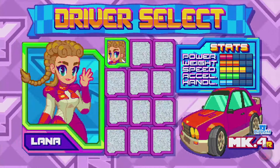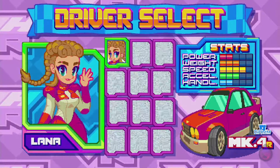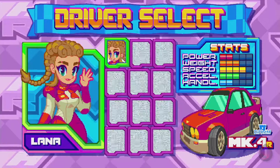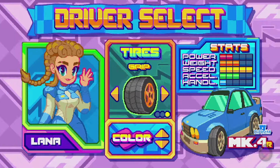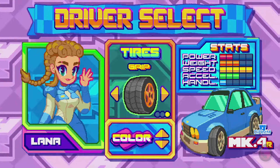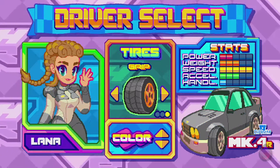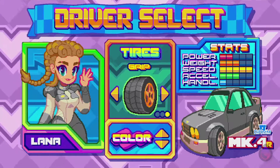Within the full game, obviously, you're going to be picking between 12 different characters. With the demo, you get one, and that's fine. You get to choose Lana. There are three different types of tires — I personally like grip. You also get to choose the color of your character and car. I'm a fan of dark gray, so I'm going to choose that.